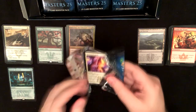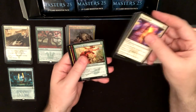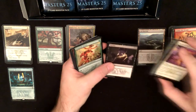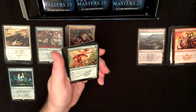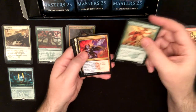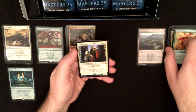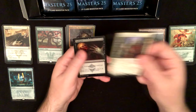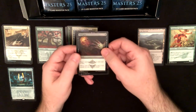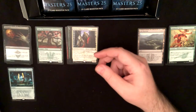Well, hopefully since I got a bad mythic maybe I'll get a good mythic — this seems to be how it's working. Stampede Driver, Zeta Hedron Grinder, Quicksilver Dagger, Darian King of Keldor — I actually haven't got this rare so at least I've got that. And a Disguise foil and a goblin token.